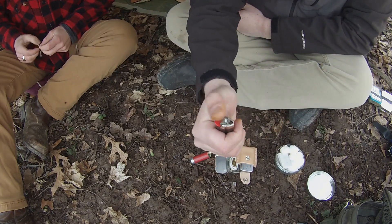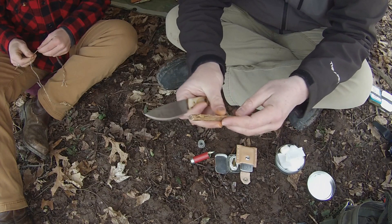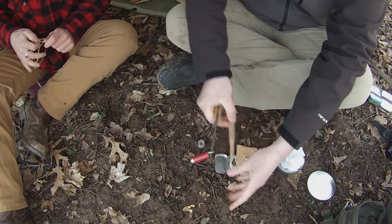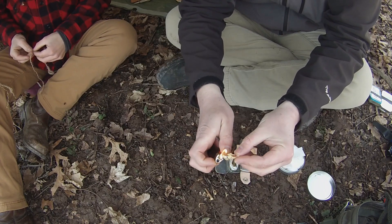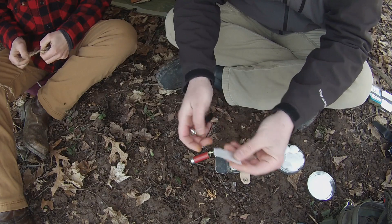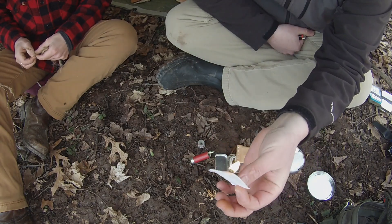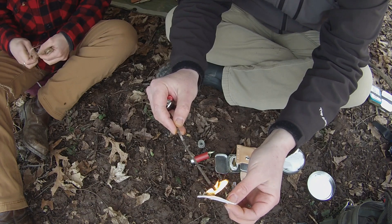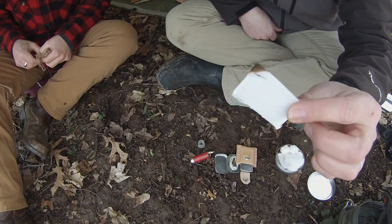In the easy world, a lighter is somewhat limited — you only have so much fuel in there. Fat wood is your friend, your best friend next to charred material — it's an absolute must-have. I'm going to get a few shavings of fat wood off. Fat wood alone is going to help — I can take my lighter, easily get that fat wood going. The lighter's job is done; now the fat wood carries the fire.